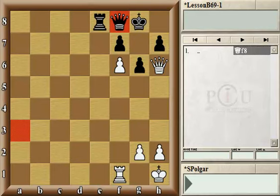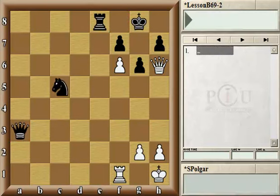Let's see another situation. Here, compared to the previous one, black gained an extra knight on c5. However, that very knight is in the queen's way, so the black queen is unable to retreat to f8 as it did in the previous position.